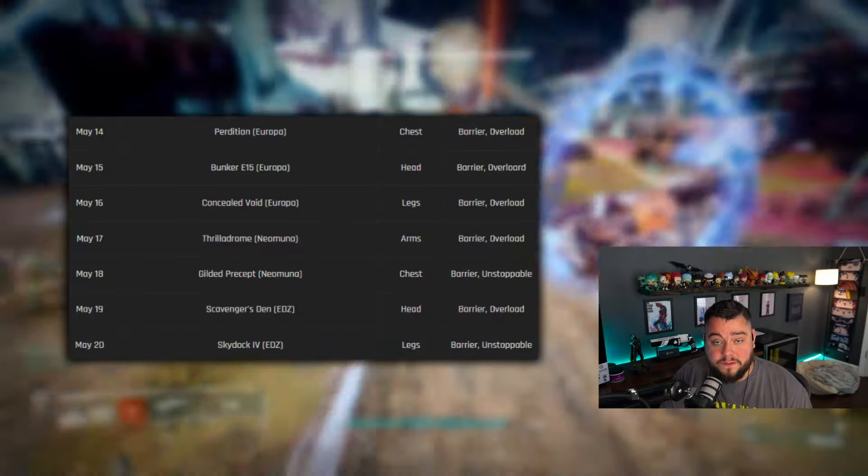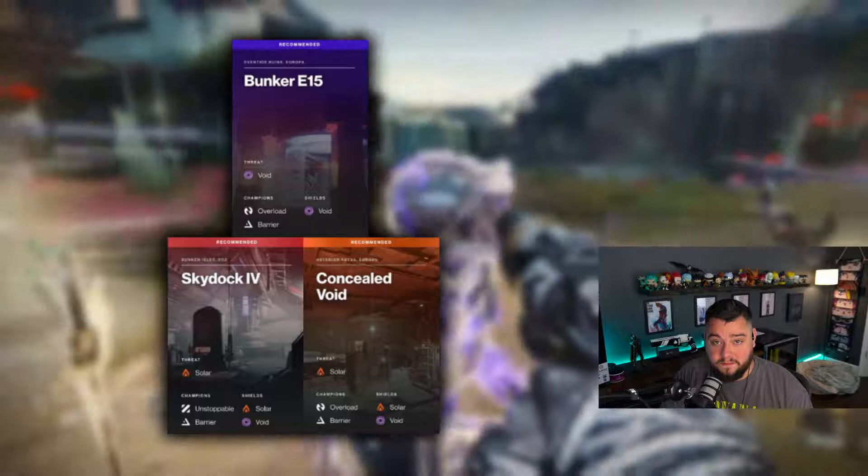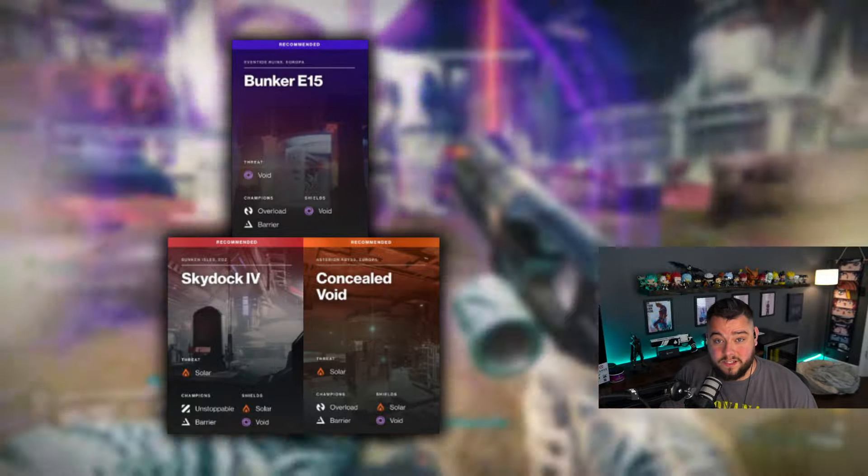This is your Lost Sector rotation for this week. It comes with three recommended farms. If you need an exotic headpiece, make sure you go to Bunker E15. And if you need exotic legs, make sure you go to Skydark Fort or Concealed Void.